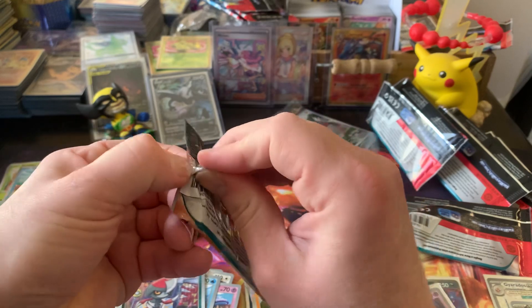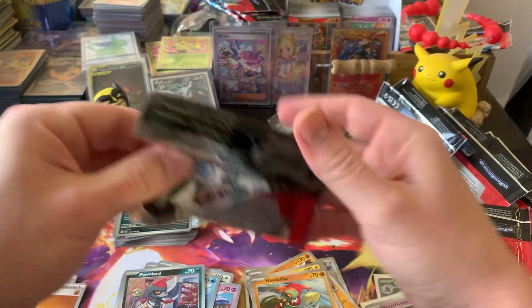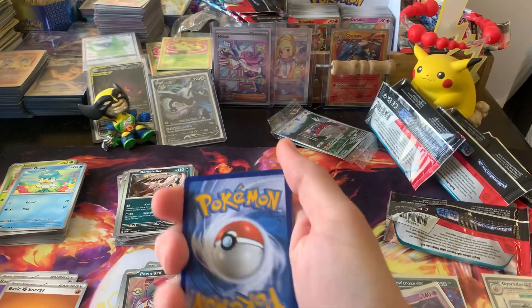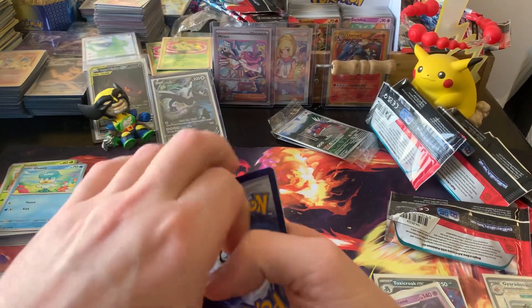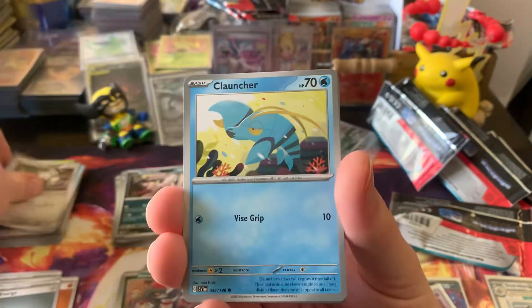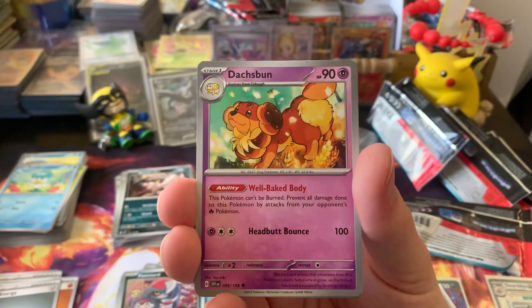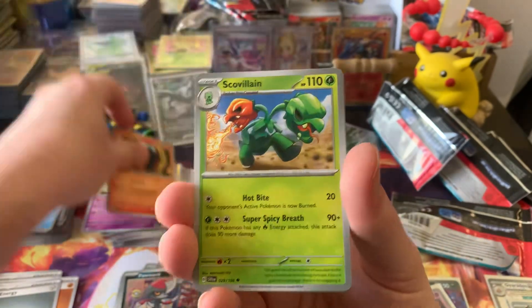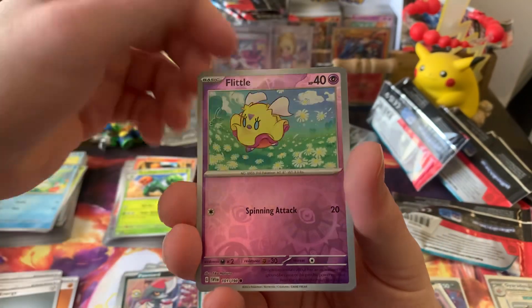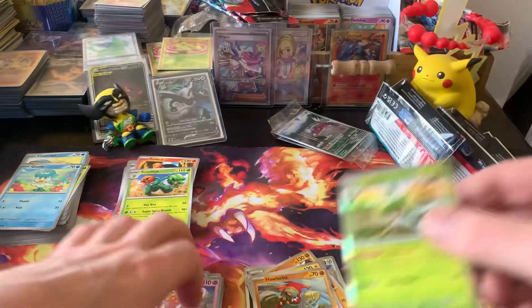Last pack — can we get some last pack magic? Metal Energy, Varoom, Clauncher, Skiddo, Quaxly, Dachsbun, Torkoal, Scovillain, Reverse Flittle, Reverse Espathra, and an Oricorio. So we didn't get any more pulls.